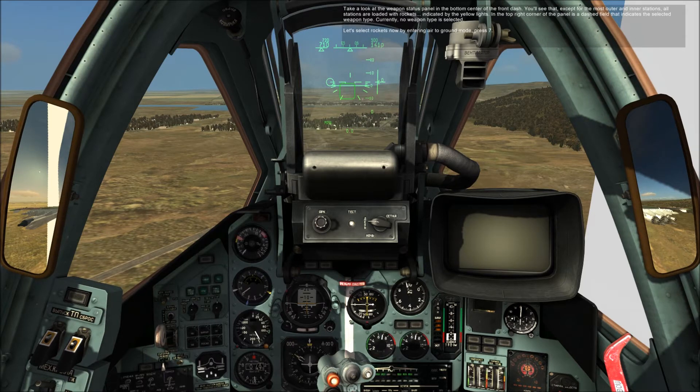Take a look at the weapon status panel in the bottom center of the front dash. You can see that except for the most outer and inner stations, all stations are loaded with rockets, indicated by the red lights. In the top right corner of the panel is a dashed field that indicates the selected weapon type. Currently, no weapon type is selected.